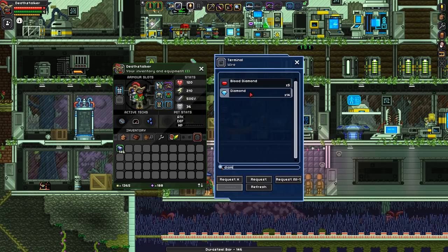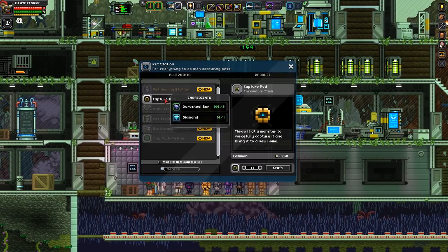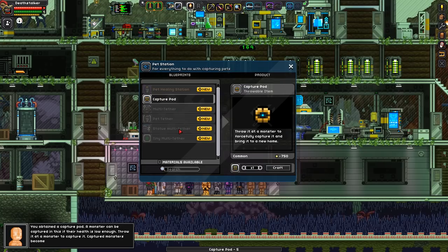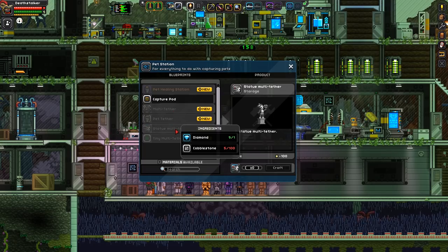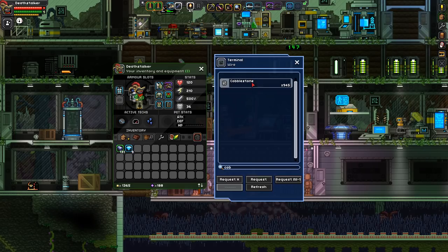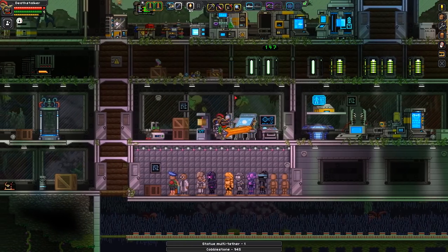I've probably got loads of diamond as well. So we'll have to go back to the gas giant planet. We'll also have to go to an ether sea, I think, for reasons I can no longer remember. Capture pod - let's be getting a couple of these. We'll need a tether. Fracking Universe does seem to have a few bonus tethers, like a multi-tether and a statue multi-tether. The multi-tether requires a lot of diamonds and phase matter - 16. The statue one doesn't; for some reason it's much cheaper. So I propose we get some cobblestone and make one of those. We actually do have some. And a statue multi-tether - good.